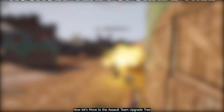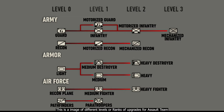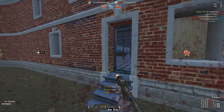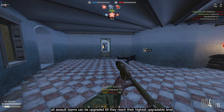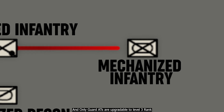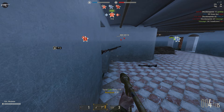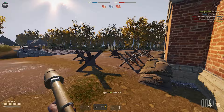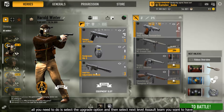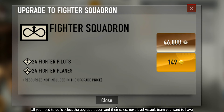Now let's move to the assault team upgrade tree. This image shows the different levels and ranks of upgrades for assault teams. For example, a guard AT can be upgraded into either a motorized guard or an infantry assault team. All assault teams can be upgraded until they reach their highest upgradeable level. Upgrading your assault team is not necessary — it's entirely up to you. Only guard ATs are upgradeable to level 3 rank; all other ATs have a maximum of level 2. To upgrade, after acquiring the required experience points, select the upgrade option and then select the next level assault team you want.